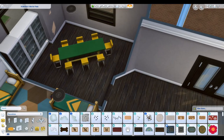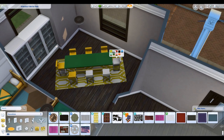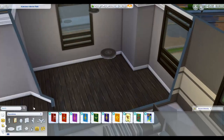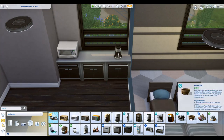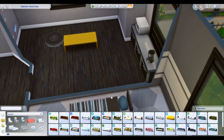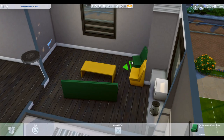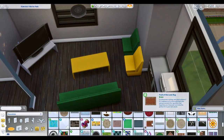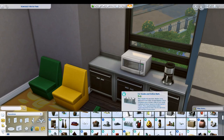There are some decorative items that look like vending machines but they don't actually work as vending machines — that's probably the only thing that doesn't really work. I tried swapping them out for a different vending machine but none of them are true vending machines. I'm really sad we didn't get an actual vending machine with Discover University. It would have been a great addition — one where you could get sodas, candy, chips, that kind of stuff.